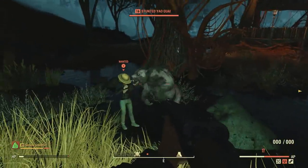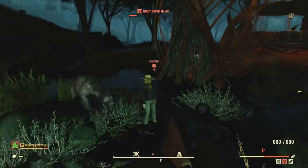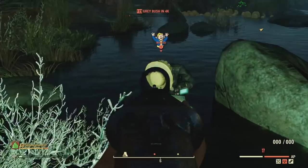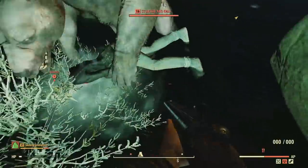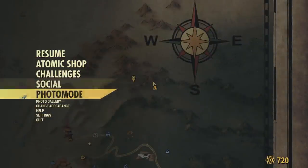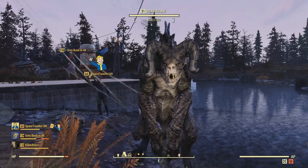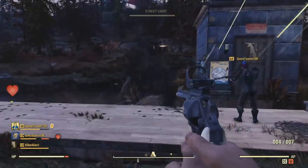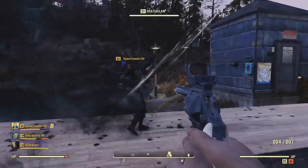These tamed beasts will attack other players, and may also attack you and teammates, though they won't actually deal damage to you — that's just a bug with this feature. If you don't want them hurting other players, simply turn on pacifist mode. Go to Settings, then Game, and toggle pacifist mode on or off. With pacifist mode on, other players also can't kill your tamed animal, so it's a win-win. Lower levels do less damage but can still be a great distraction.